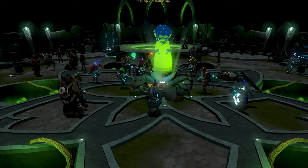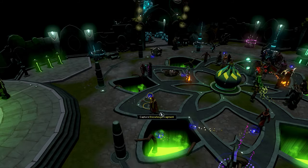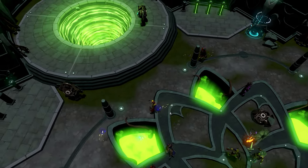Another event you may notice is the Knowledge Fragment event. During this event, the room will begin to rumble, followed by the release of Knowledge Fragments. These fragments provide instant divination XP when caught.